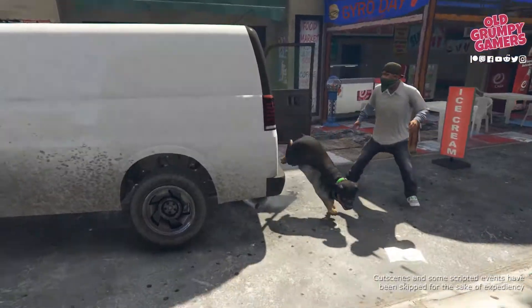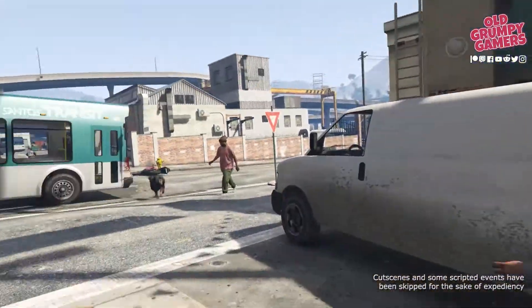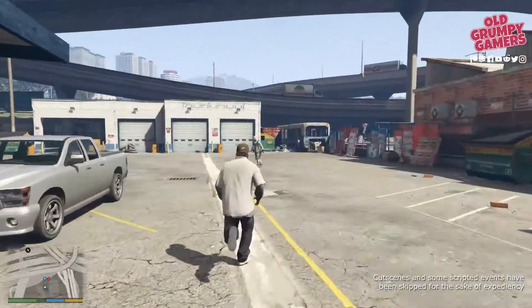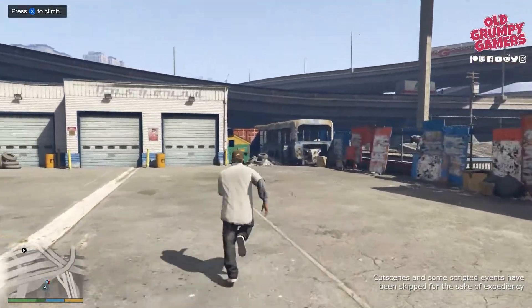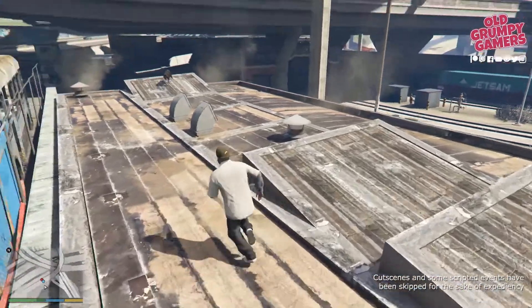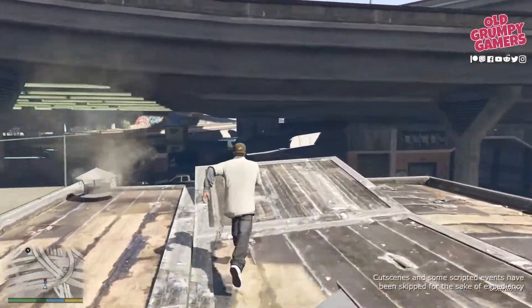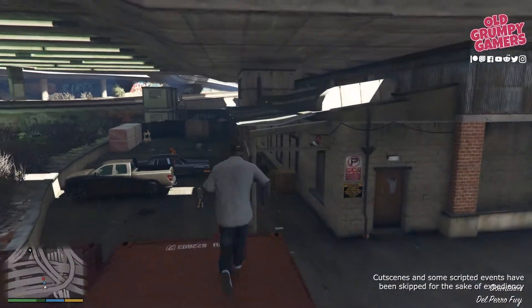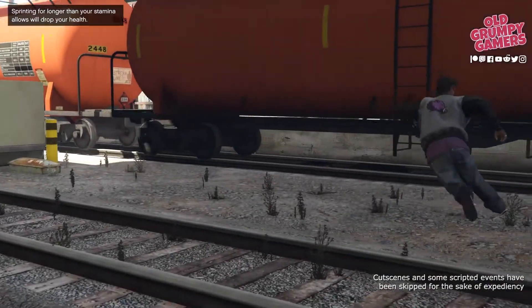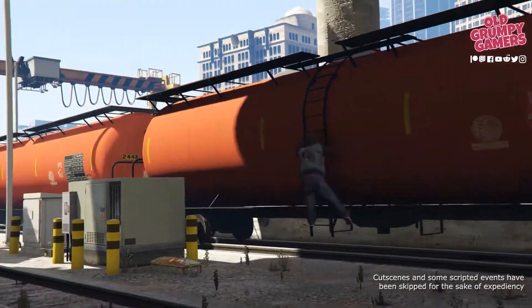We'll grab Chop out of the back of the van and then go for a jog. Again, this is scripted so there's no point trying to shoot him or run him down. Just chase Chop, get over the fences onto the bins or the shipping containers, and then crash through that fence. Right after a bit of a chase, you'll be prompted to swap to Chop.